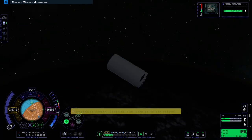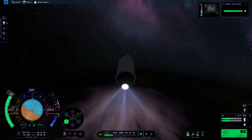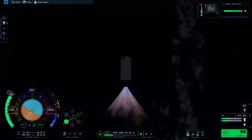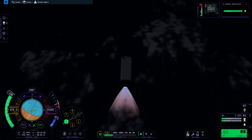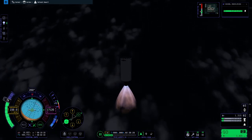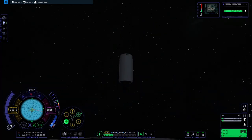You might notice that I did not recover the booster — and you'd be correct. Even though I put on the landing apparatus required for landing, every time I landed the booster, the upper stage would disappear and it would corrupt the quicksave. So I couldn't do it. Maybe it's fixed in patch one, but I didn't want to take that risk, and this footage was already done so I just used it.